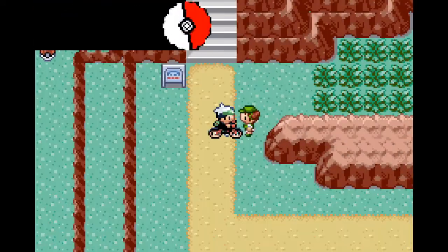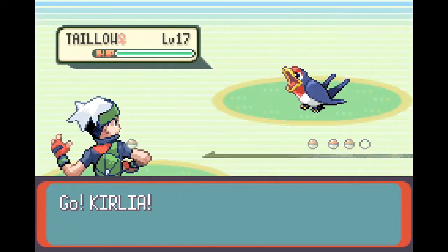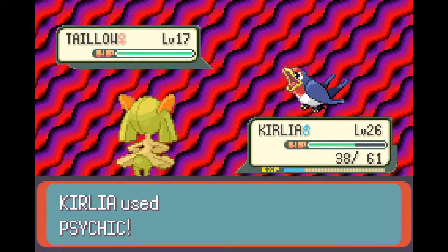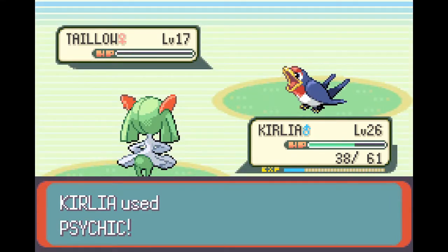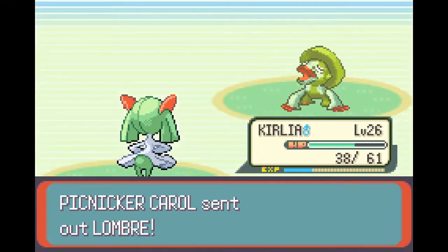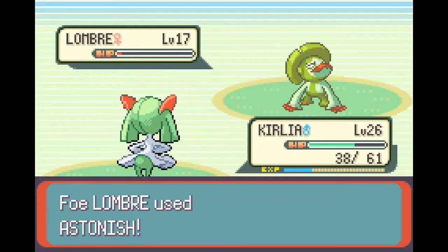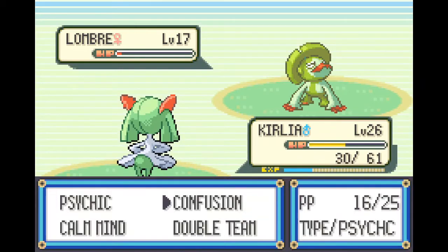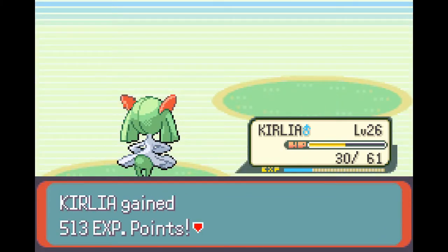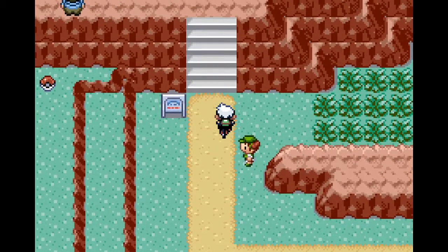There's one more trainer down here and another up the stairs. Let's test out Psychic here - let's see how much this does to the Taillow. Hoping for a one-hit kill, and it does! You can immediately see the increase in power going from Confusion to Psychic, which is a big plus moving forward. In the long term I'll obviously get rid of Confusion, but for now it's a handy backup so you don't waste PP. We defeat Picnicator Carol for 272 Poké Dollars.